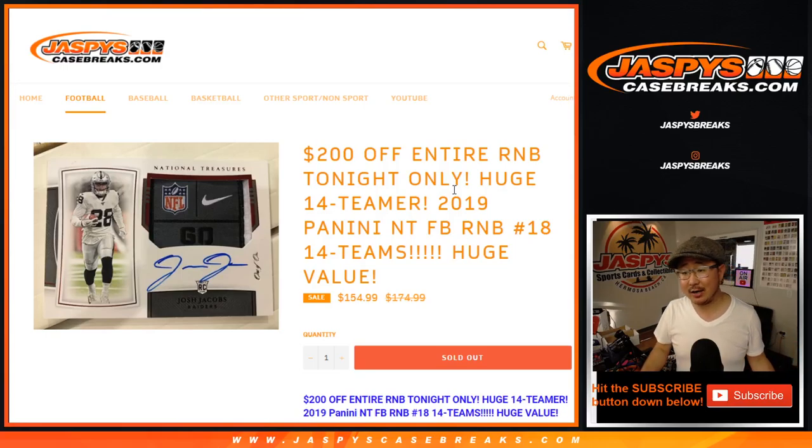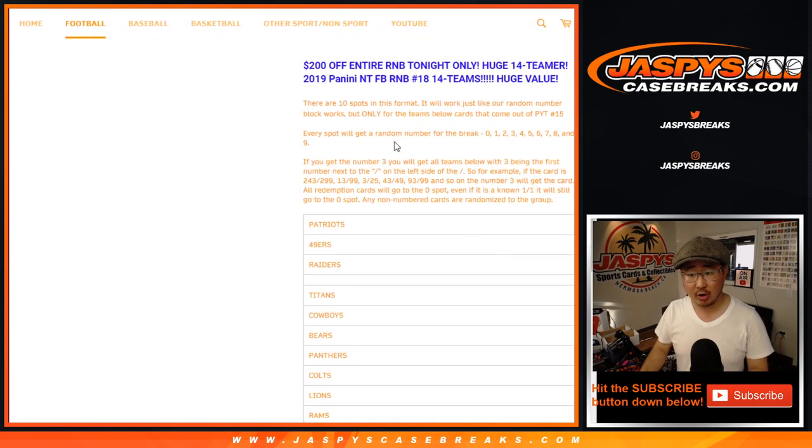Hi everyone, Joe for JaspiesCaseBreaks.com doing a 14-team random number block randomizer for pick-your-team number 18, National Treasures Football, which is sold out. It'll be in a separate video. Works just like our number block breaks — nothing's changed here.